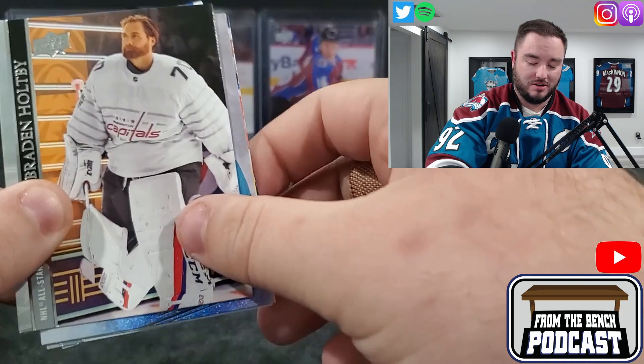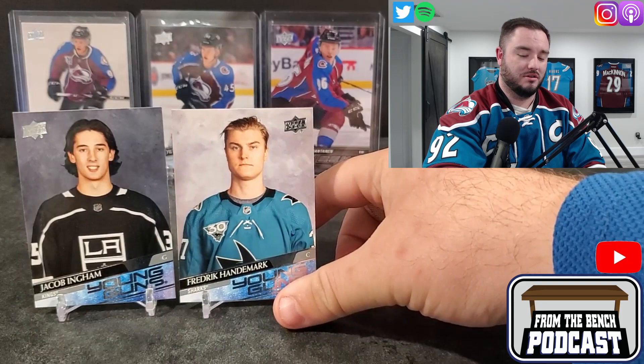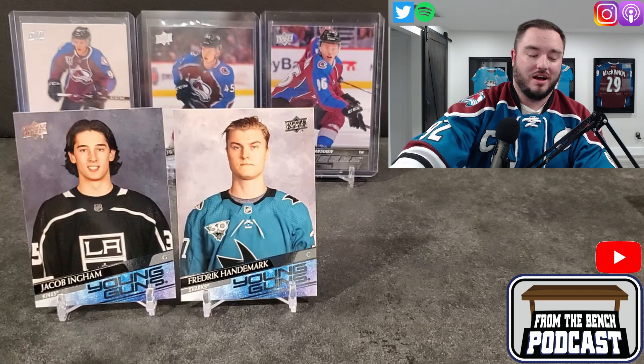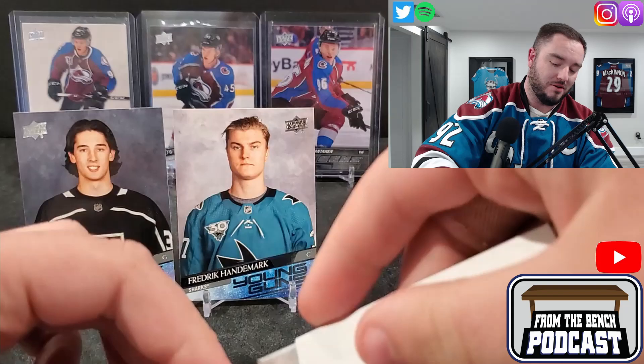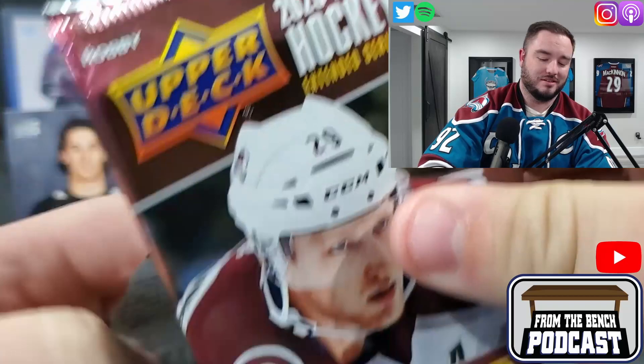We got another photo shoot day card — it's going to be a center for the Sharks, Frederick Handemark. It's the worst when you're doing an Extended Series and you still get these photo day pictures. I can understand it for Series One maybe, but you do an Extended Series, you add another product, and you still have photo shoot pictures? Laziness, laziness, laziness.